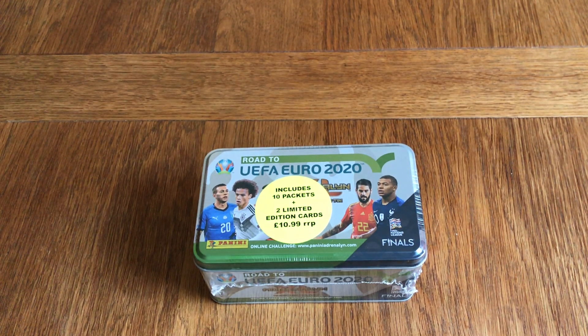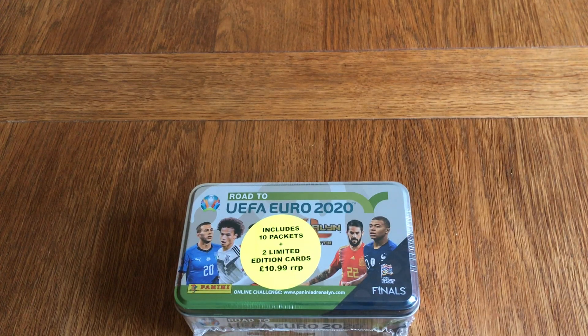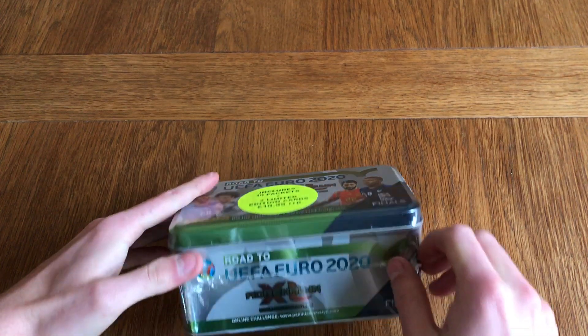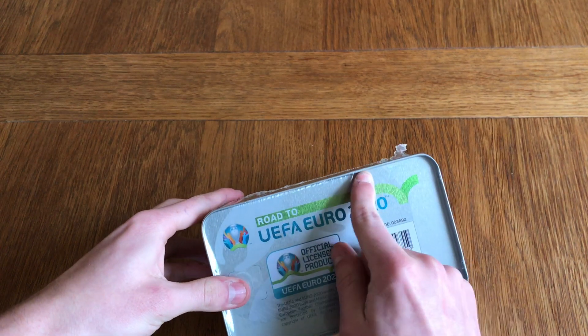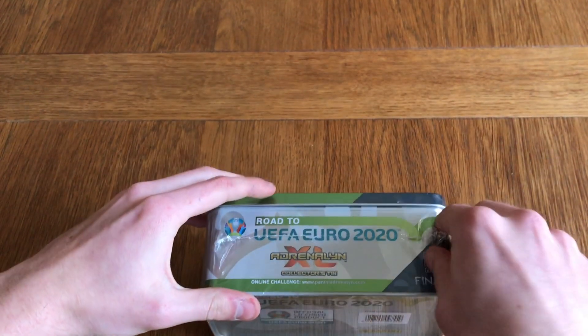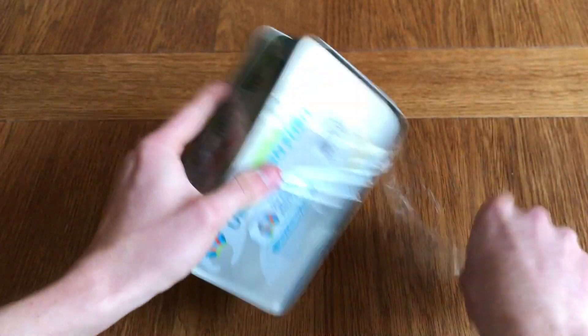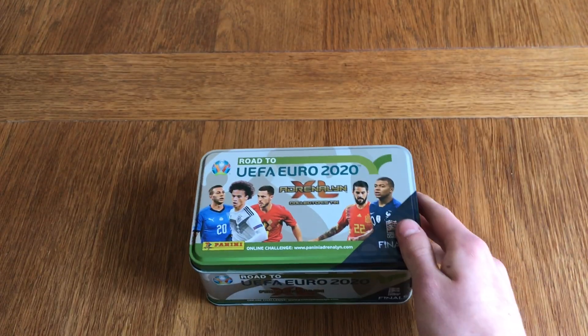Hello everyone and welcome to the mega classic tin opening of the Road to UEFA Euro 2020. As you can see we've got a big metal tin in front of us that contains 10 packets and 2 limited edition cards. For £10.99 you're getting a very nice looking tin. I love the design on this — the colours just stand out and the green is really vibrant. For £10.99 it's a very, very good deal.